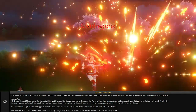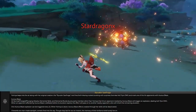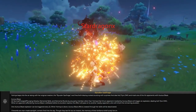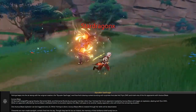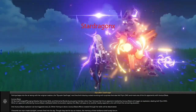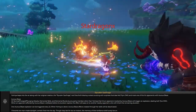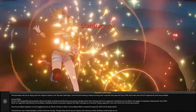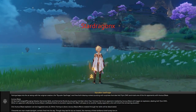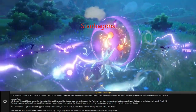And her elemental burst — she will leap into the air and fire at opponents, causing AOE pyro damage, and will mark one of the opponents with Aurous Blaze. What Aurous Blaze does is: when any normal attack, charge attack, plunge attack, elemental skill, or elemental burst from any party member other than Yumia hits the opponent, it will mark them and trigger an explosion that deals pyro AOE damage. When the affected opponent is defeated before the mark expires, it will pass on to another opponent and inherit the same remaining duration. This Aurous Blaze can trigger every two seconds, and the skill will deactivate when the duration runs out or Yumia is defeated.